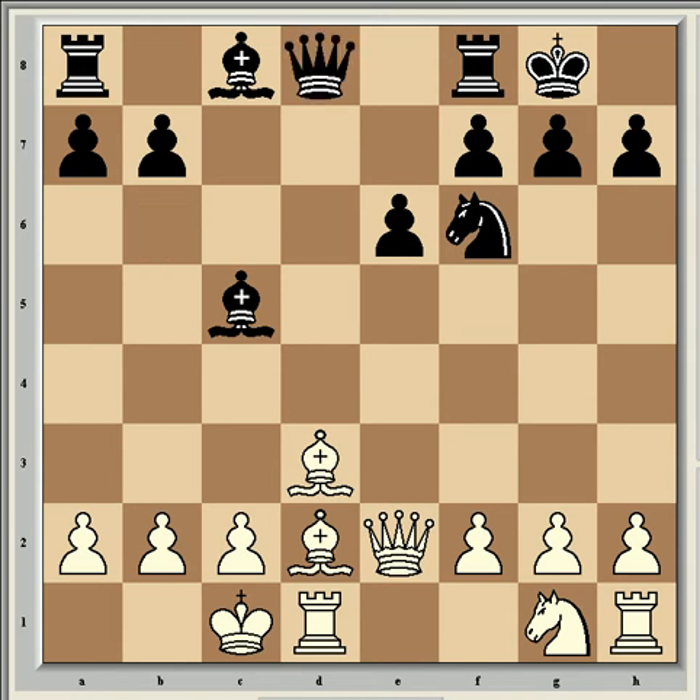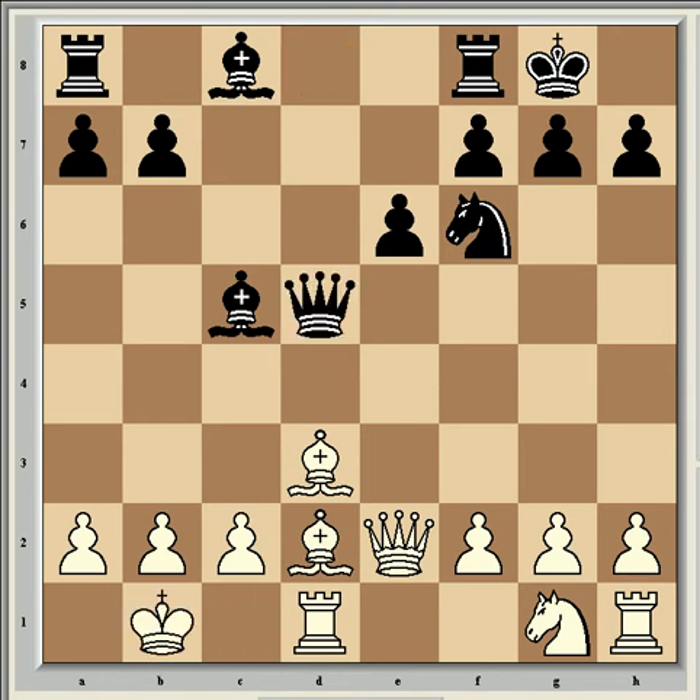After queen d5, Morozevic played king b1. Then came queen takes g2. This line was played in a good few games around about this time, and black got such poor results that it's more or less disappeared from top level play now. E5 is preferred, just for better chances at equality.